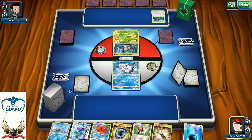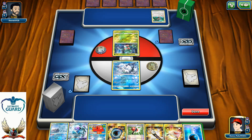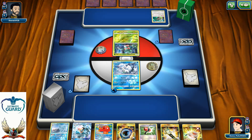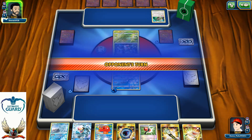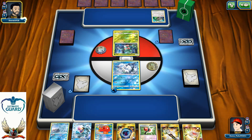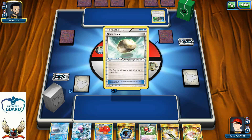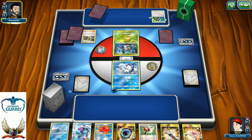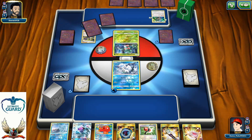Starting with one copy of Vulpix in my opening hand and pretty much nothing else, so it's time for energy attachment and passing my turn. Fomantis can rapidly attack turn one into Lurantis, which can strike for about 40. My opponent decided to play an N — that N will definitely change things.